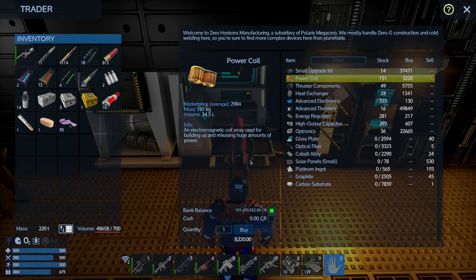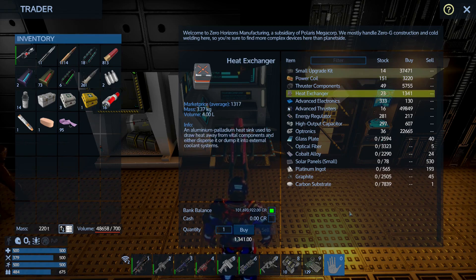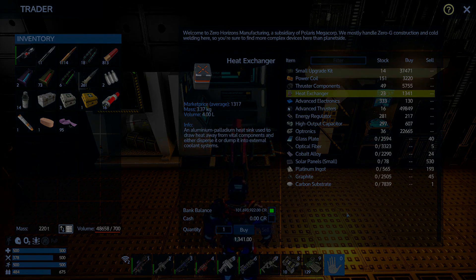You do need to unlock this trader with a mission — usually he'll want you to provide some sort of good, and you're going to have to come up with that from somewhere. I hope this helps everybody find those heat exchangers they've been looking for, and I will see you all next time. Peace out.